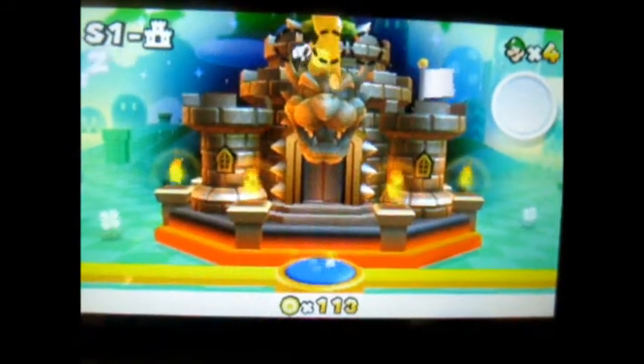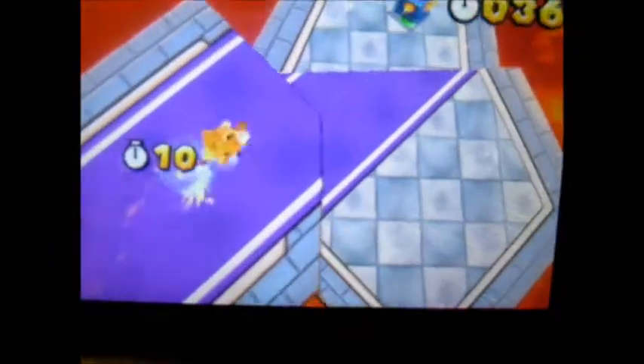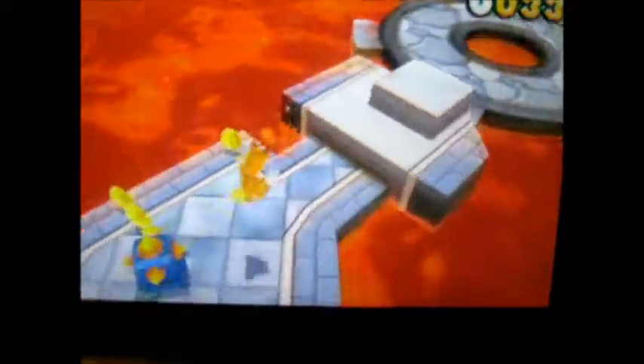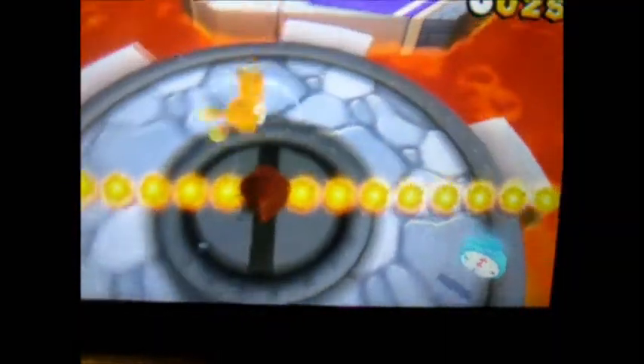I already got Luigi from the special world. I'm not doing special worlds with you guys yet — I'm doing a world form, and you have to get him in three seconds. What you have to do is go to special worlds, and you have to go to one, and then you have to go to one-dash-castle.